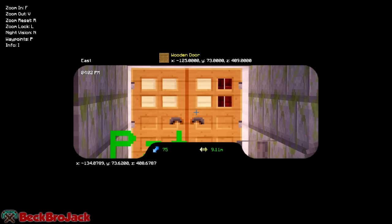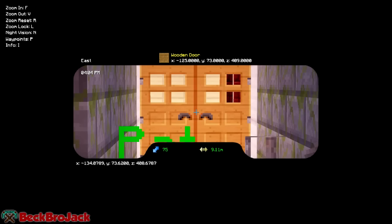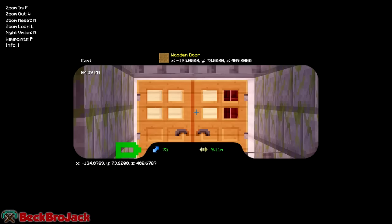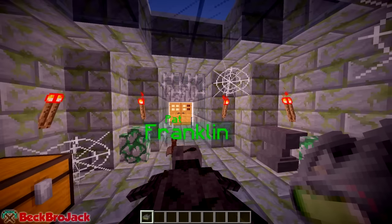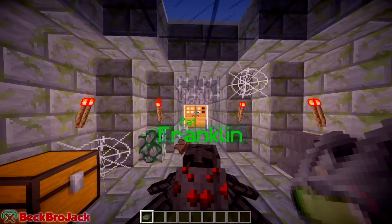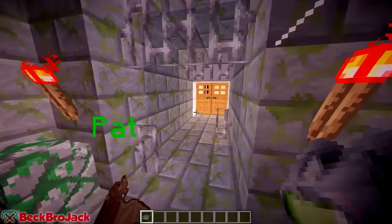If you right-click — I actually need to reset this because I was just messing around — this is just the default. It lets you zoom in a little bit and it has a cool smooth animation for when you zoom in. It's kind of like the Optifine mod in that you can zoom in like this, but it isn't really as cool and doesn't have as many features.